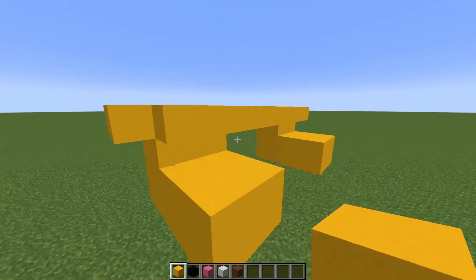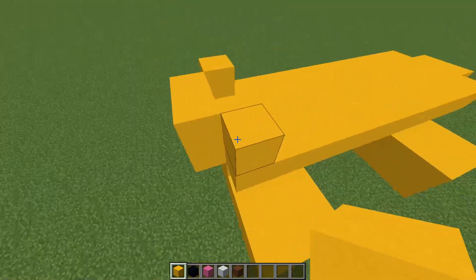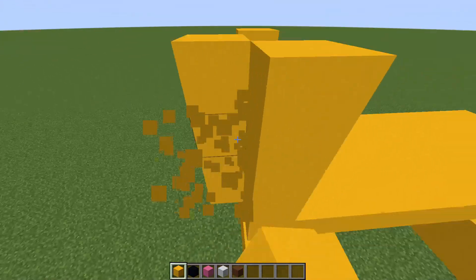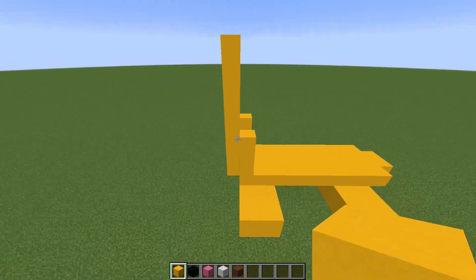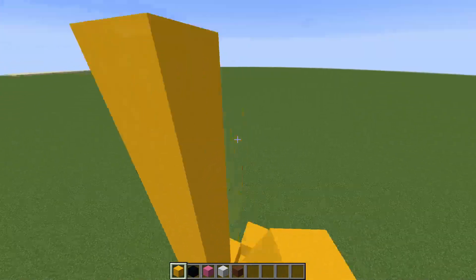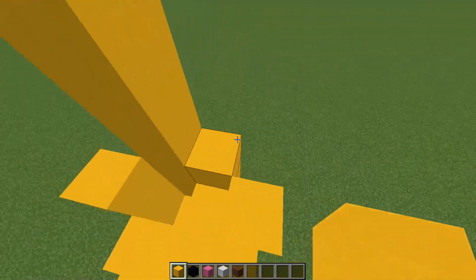Pichu is such a cool little character in Smash and in Pokemon. It's the pre-evolution of Pikachu and hurts itself if it's getting electrocuted — it's a pretty cool little Pokemon. And it will... how high should we have this? Probably like to there, maybe a little higher. It's also black so I think that's good — good height there.